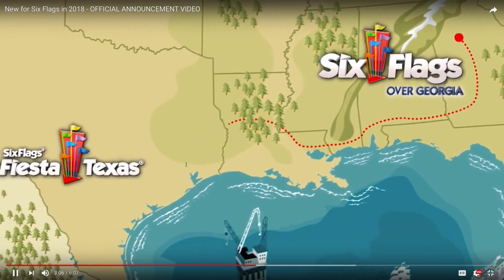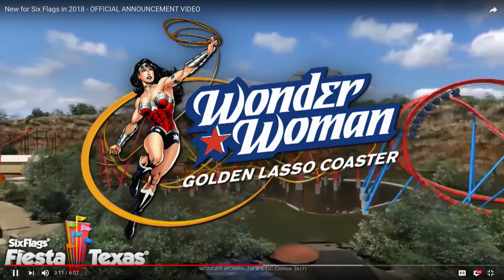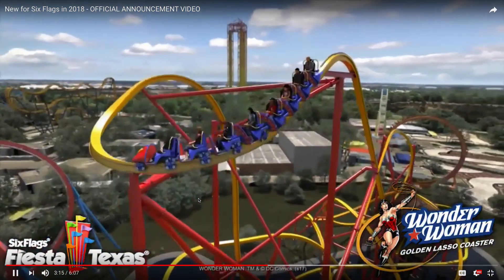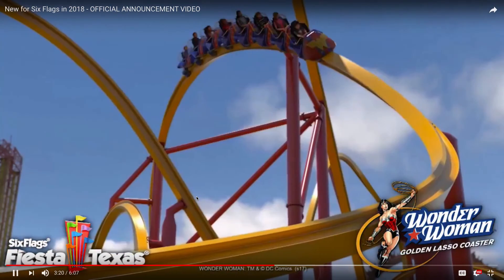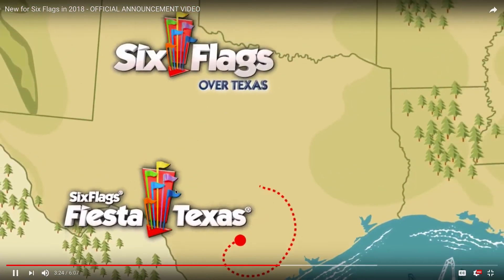I think Twisted Cyclone will definitely be one of the best coasters at Six Flags Over Georgia. And Wonder Woman Golden Lasso will definitely be one of the best coasters at Six Flags Fiesta Texas — the inversions look awesome. I think this is the second best coaster there in my opinion, despite its low capacity.